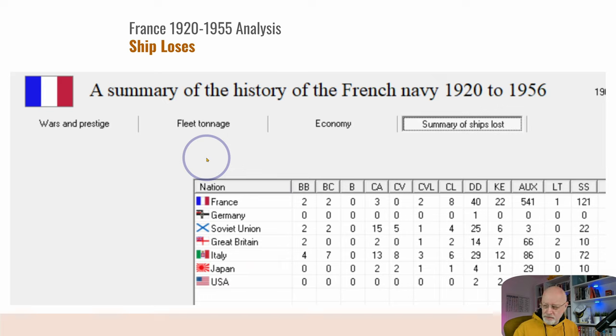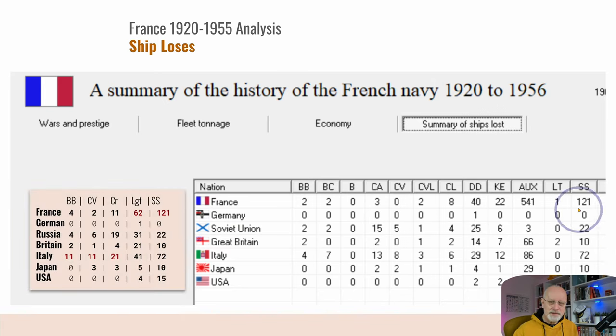The losses of ships: here are all the ships lost over this period. Battleships — we lost four, the Russians lost four, the British lost two, and the Italians lost 11. Carriers: we lost two, Russia six, Britain one, Italy 11 again, and Japan three. Bear in mind France faced eight wars, Italy faced three, and everybody else faced one or two, except for Germany who didn't have any — although for some mysterious reason they still managed to lose a destroyer somehow.